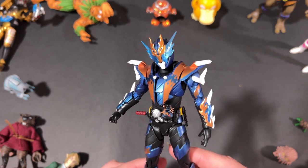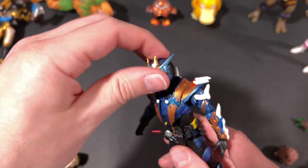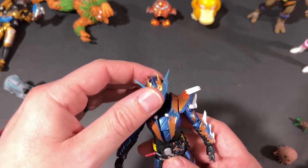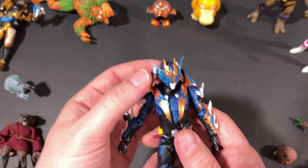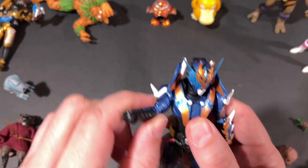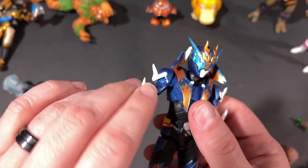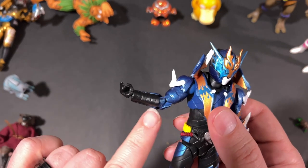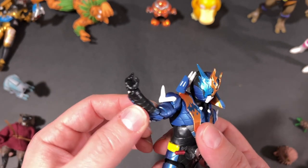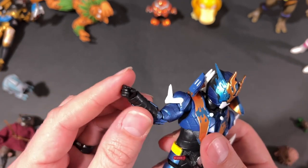Let's take a look at the articulation. Starting with the head, you get 360 at the neck, and he can look up a considerable amount and down quite a bit as well. The shoulder pads go up on both sides, freeing the arms. You can get 360 at the shoulder, some swivel at the bicep, double-jointed elbows, and interchangeable hands which give 360 rotation as well as some back-and-forth with the wrist joint.